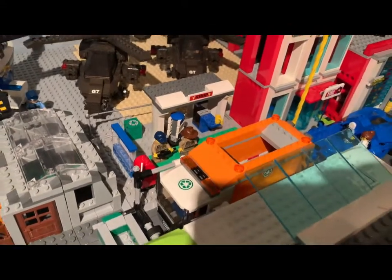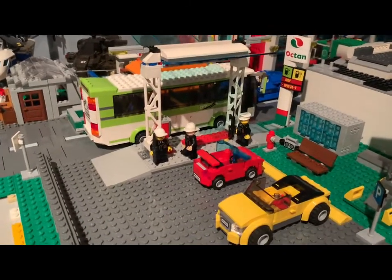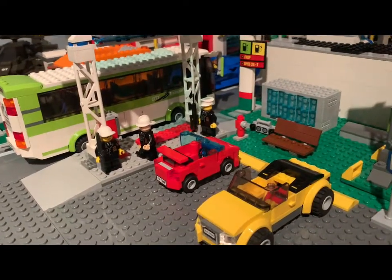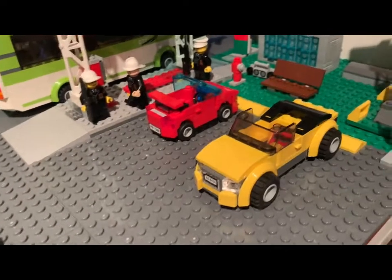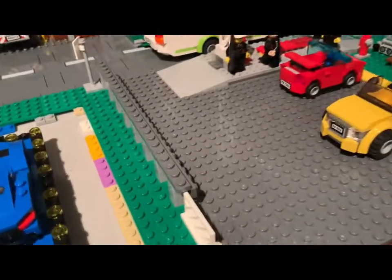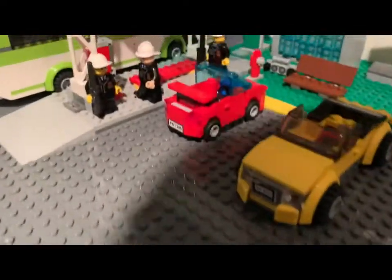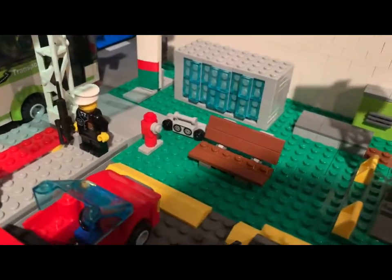We have this little coffee shop area, kind of like a rest area, with a couple cops over there. I don't actually have any citizens in the city just yet — I still need to throw them in, but that'll probably be at a later date. Here we have the bus station with the bus over here, some cops patrolling the area, and some cars parked here. We also have the speed bumps as those little parking stopper things, and then a guard rail — it's not the best looking thing ever but it gets the job done.